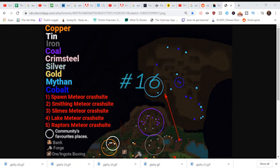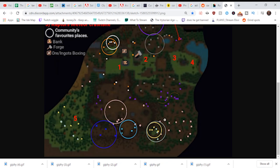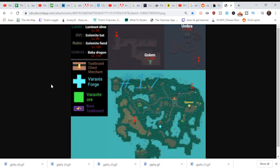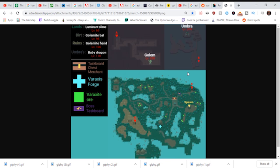Tip number sixteen: There is a game map and an ore map for miners — links both in the description. Tip number seventeen: There is also now a Raxis map — link for that in the description as well.